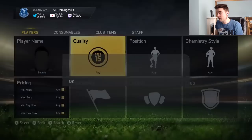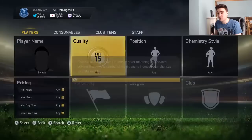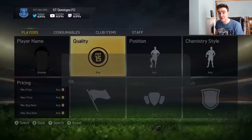Just change what you search for every single time, but obviously keep the parameters within what he will come up for. So switching between Gold and Any for gold cards, or Silver and Any, or changing the price whilst keeping it still in his brackets — this will make the search refresh every single time and you can pick them up. So that is what I'm going to do now — I'm going to go and try to buy one of these guys and show you guys that it is possible to do.